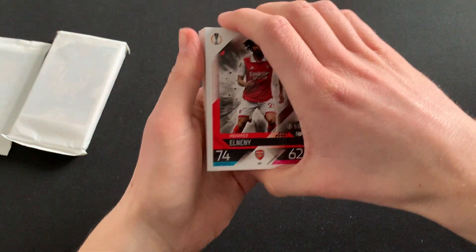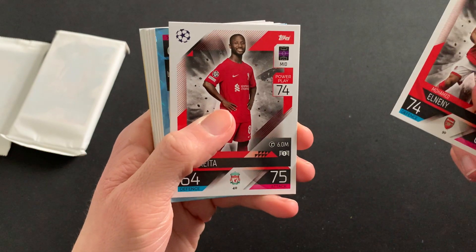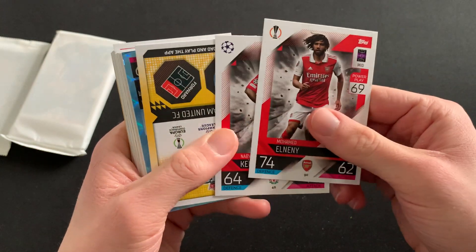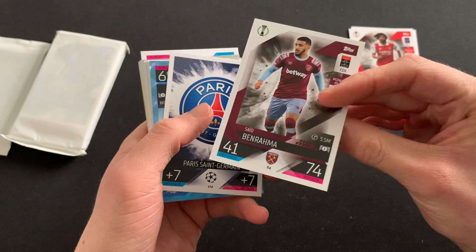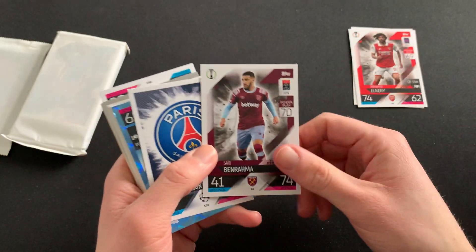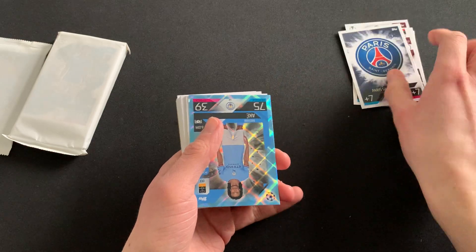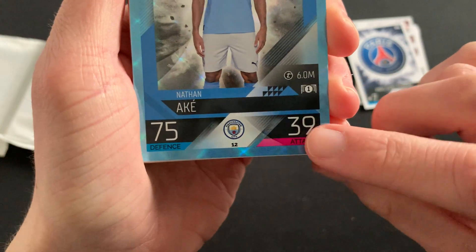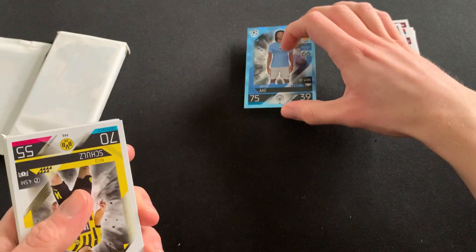We start off with Mohamed El Nenny - I completely forgot about the fact that they do the parallels and stuff quite early doors. Then we've got Navi Kater, we then have a West Ham United FC limited edition - I believe - oh no, it's just the base card. A Panorama though, crystal parallels, which they like to do early doors in Topps. That's fine by me - a Nathan Ake crystal parallel card, unfortunately not in the greatest condition.